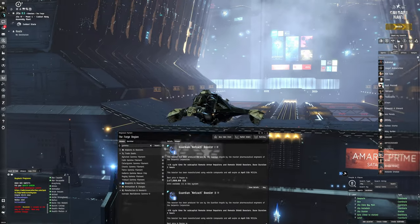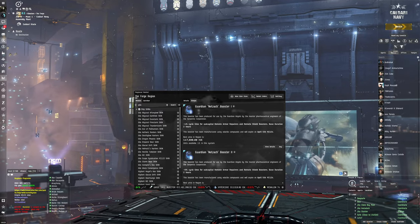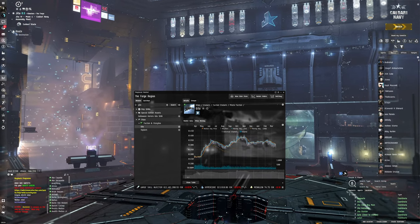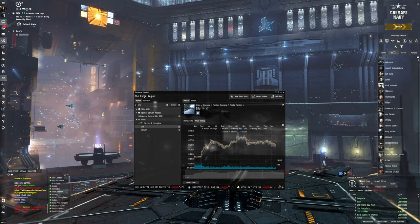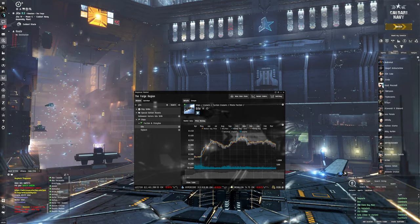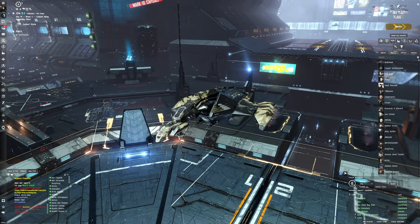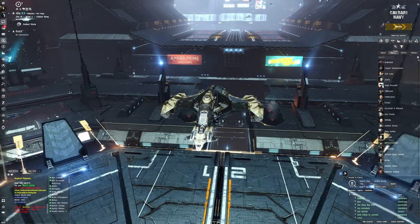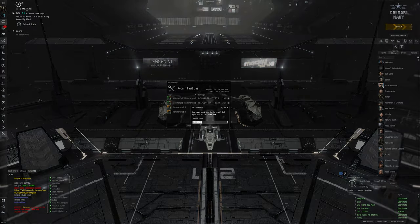I don't really understand why the Gambit filaments are still so expensive, since the Gila itself is already off the chart in base hull price. I feel like they might have gone down somewhat, but the Gila price has actually gone way up — it used to be around 150 million and now it's around 300 million. That increase makes the filament sites less accessible overall.